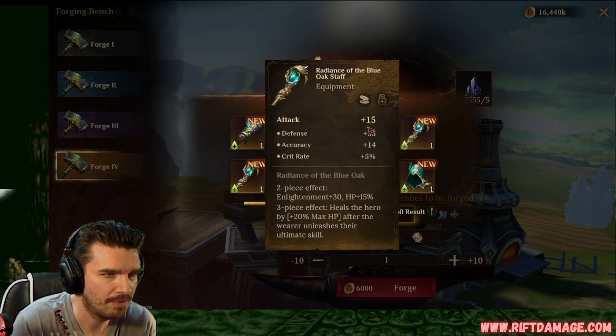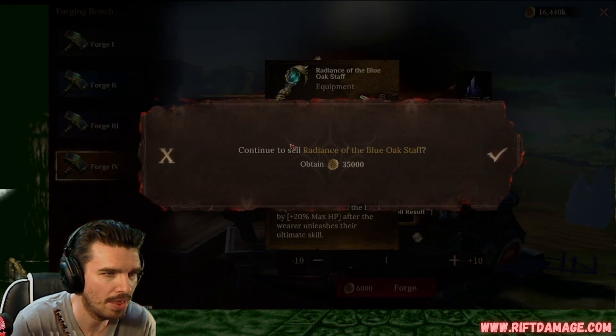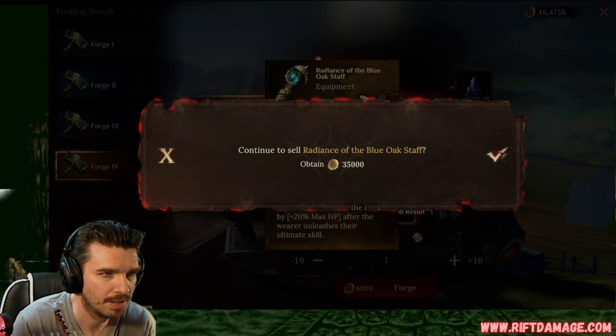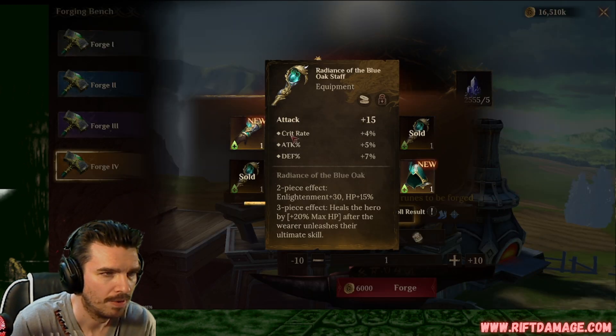Flat attack weapon, flat defense, accuracy, crit rate. We're going to sell that. Sell that. Crit rate, resistance, enlightenment. Sell that one too. Crit rate, attack, and defense. We'll keep that.